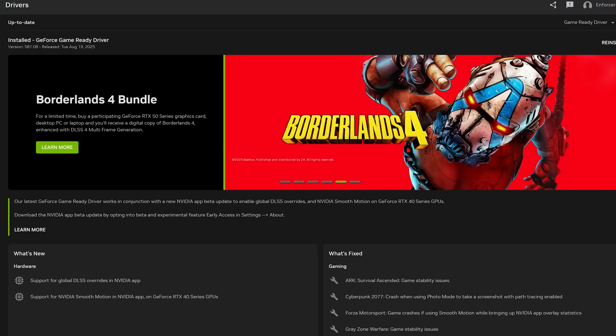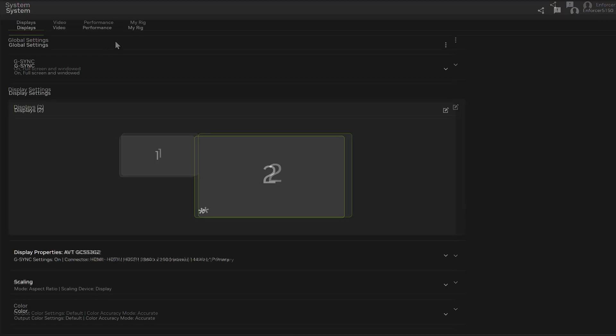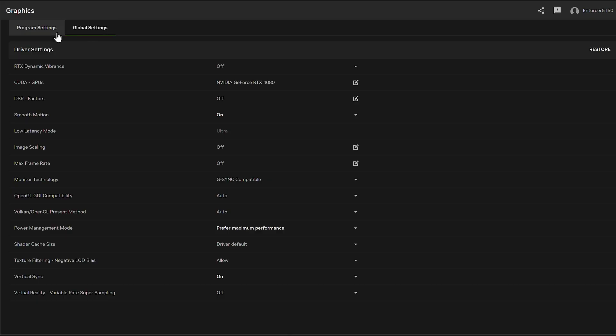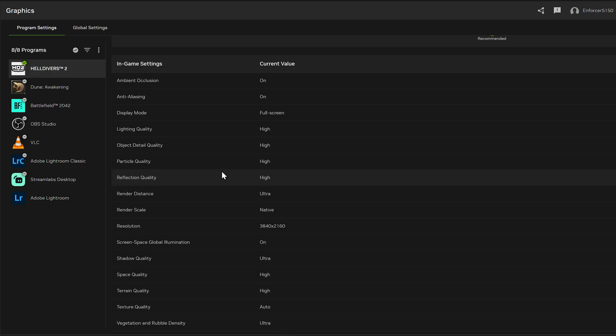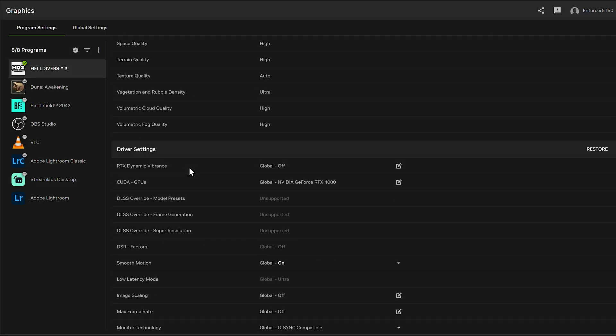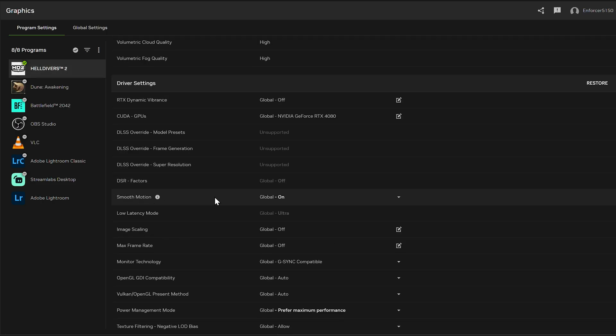If you go over to graphics and then go to your global settings, you'll see you'll have smooth motion and you can turn it on for everything. You can also go directly to the game and turn on smooth motion there — you can just go ahead and turn it on just for that game, if you don't want to use it for other games, or if you just want it off for this one and have it on for others.